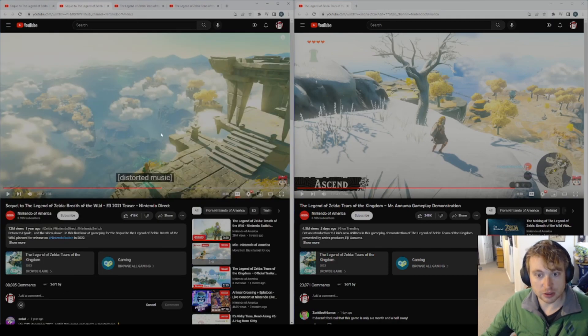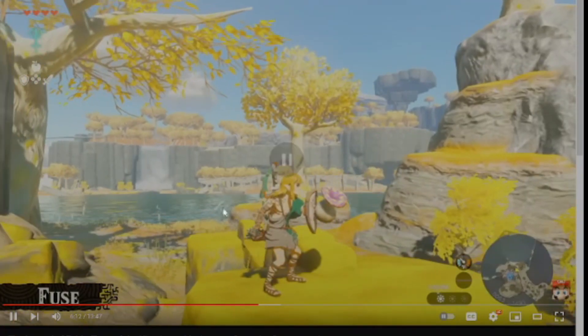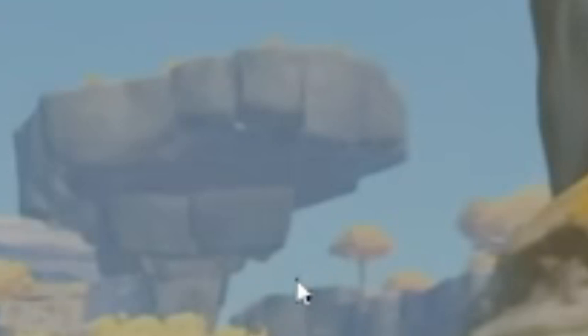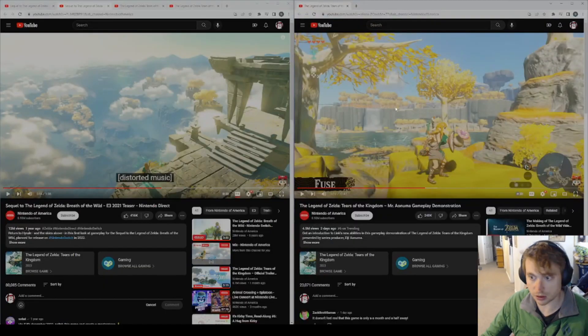But here we don't see where he came from. In this gameplay demonstration, you can definitely see — wherever you are, there's always tinier islands. Maybe at somewhere like this cliff, you use the Ascend ability to get up here. That's what I'm generally thinking — using the Ascend ability right here to get up on top. That would be fun.